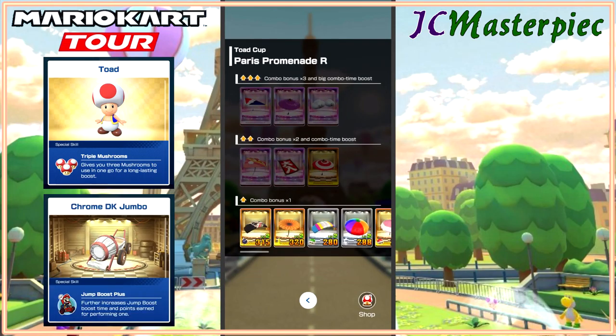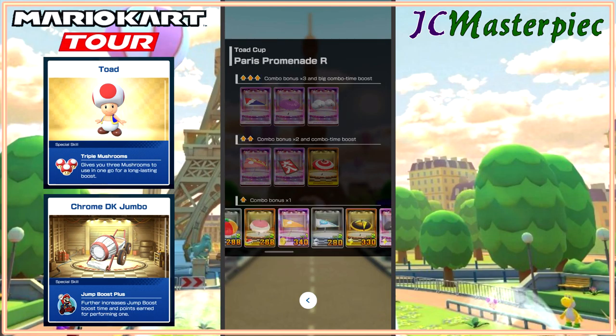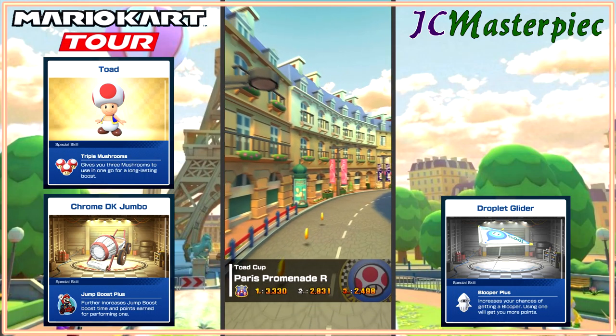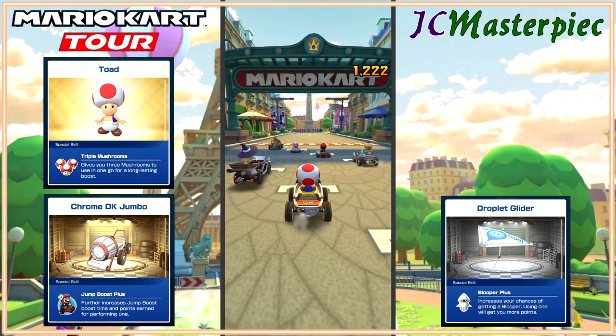Got the Chrome DK Jumbo with Toad. Lots of things to choose from because this is bottom of the line. We've got the Droplet Glider. I want to build up these gliders, carts, and everything in order to get over 300 for carts and gliders, and over 600 for characters — because those are important for the challenges. Sixth from pole position.